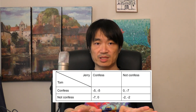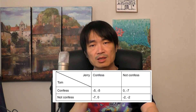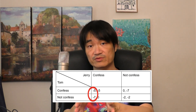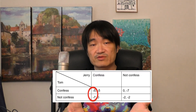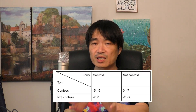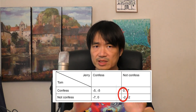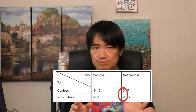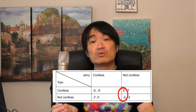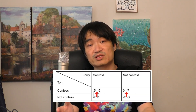So you can tell what will happen, right? If you're Tom, here is your thinking process. If Jerry confesses, I face two outcomes: five years or seven years. Obviously five is better, so I confess. If Jerry doesn't confess, I also face two outcomes: zero and two. And zero is better. So I still should confess. So basically, regardless of what Tom expects Jerry to do, his best strategy is always to confess.